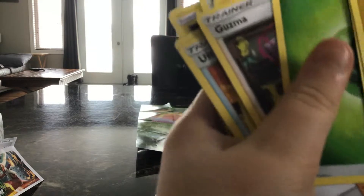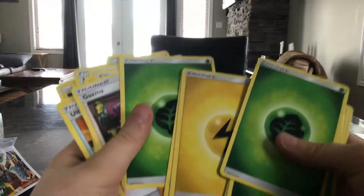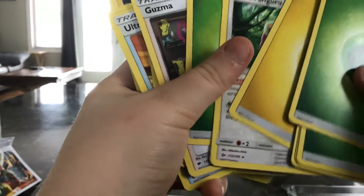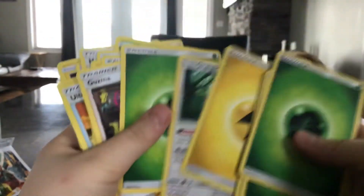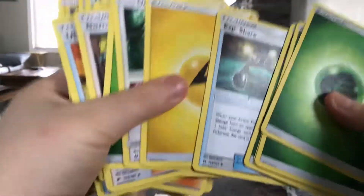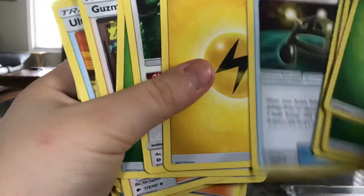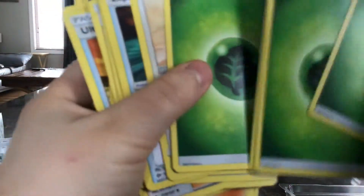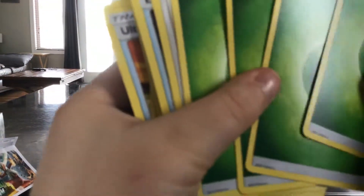Guzma — it's either Guzma or Guzma, I don't even know. Leaf... why am I blanking on this, I already know all of this. Grass Energy, Oranguru. I always blank with the energies, it's so annoying. Electric Energy, XP Share, Dunsparce, Grass Energy — there I got it — Grass Energy, Grass Energy, and Grass Energy. That's a lot of energy right there.